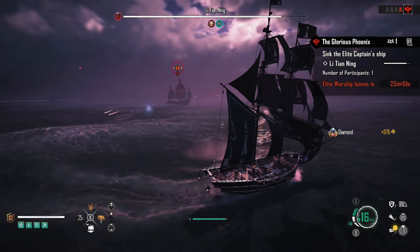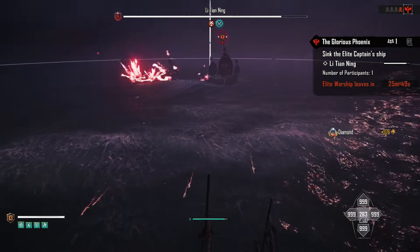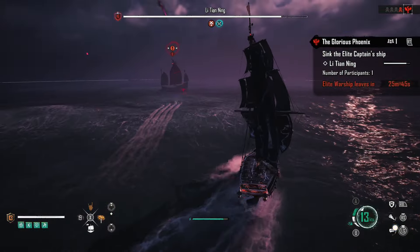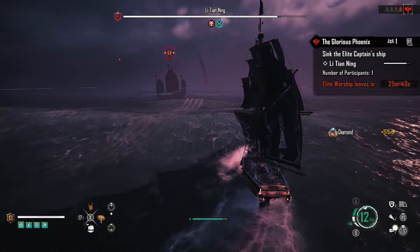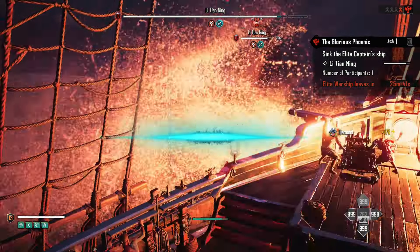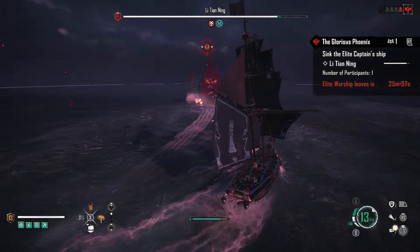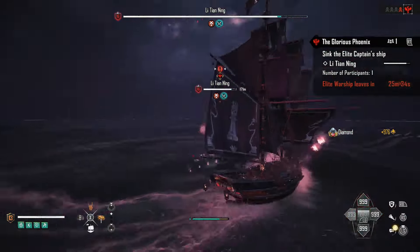If you're interested in fighting with torpedoes to get the most out of them, I would recommend the Brigantine, because once you get this ship upgraded there are some additional perks that revolve around flooding weapons. I think this would be the way to go. The maneuverability of it helps out a lot.